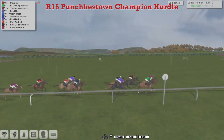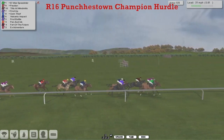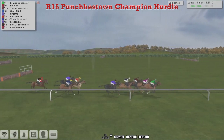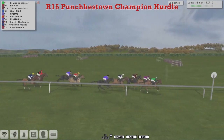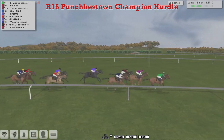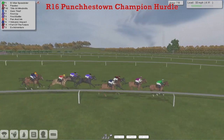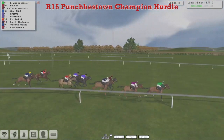L. Villar Speedster is now being headed by Pordeaux. Up on the wide outside is Tilts at Windmills as they come down to the sixth — three from home. They all get over it, L. Villar Speedster a little bit better than the rest. Pordeaux in second, Tilts at Windmills third, Gem Thief with no running room, First Up on the rail starting to come off the bridle. First Battle out wide hasn't been asked for anything. Volcanic Impact, Fort of the Future, X Adventure with a lot to do, Pen and Ink trying to make up some ground. But L. Villar Speedster takes it back up again inside the final half mile.